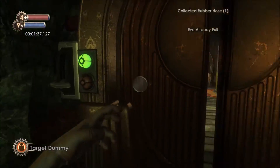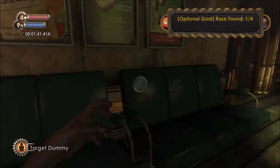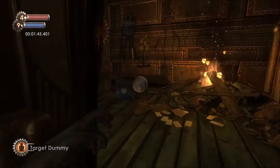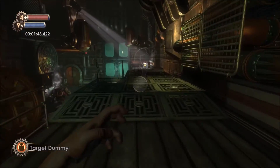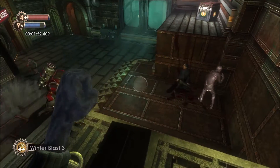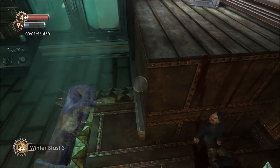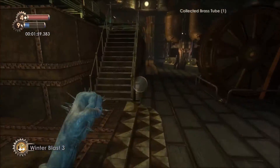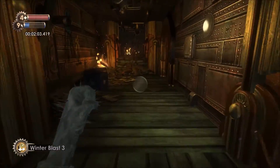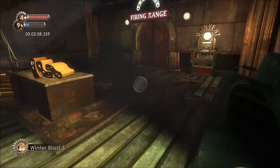You're back to where you started now. Go straight back to the start where the first Big Daddy was, where you'll use both plasmids combined. Throw down your Target Dummy in the corner to bring over the Big Daddy who's wailing on the wall, freeze him with Winter Blast, and using the same method as before jump across and collect the final crafting component.